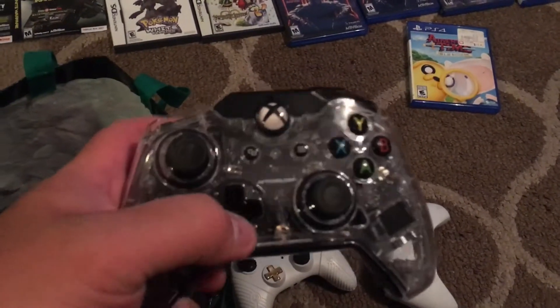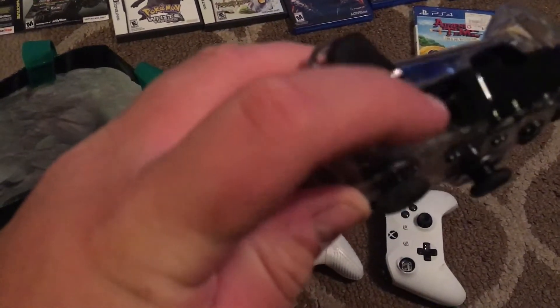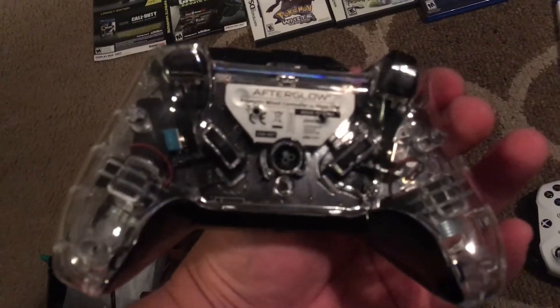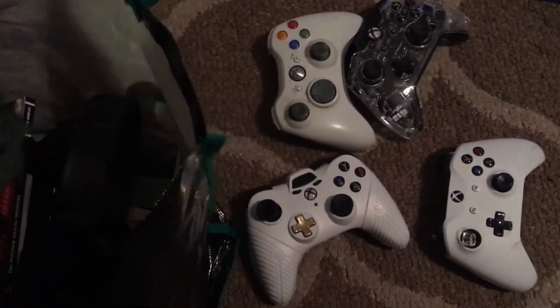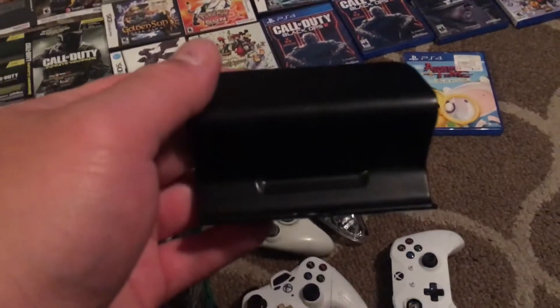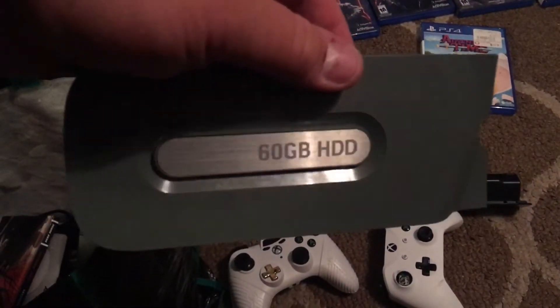We have another Xbox One controller — this is an Afterglow, it's missing this one button and the one in the back. We also have a stand for the Wii U. And the 60 gigabyte hard drive for the Xbox 360.